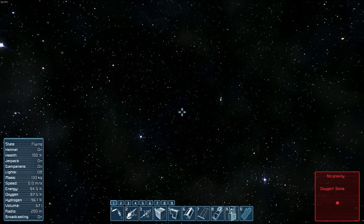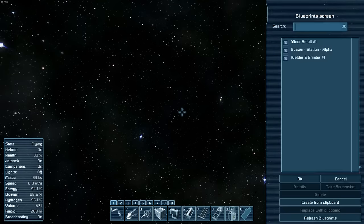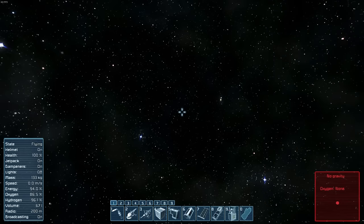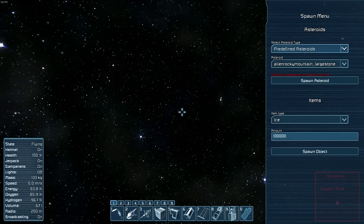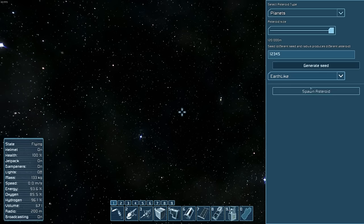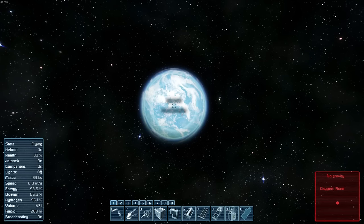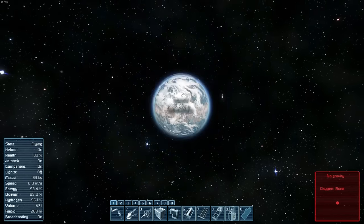I'm flying out — probably about five or six million away — and I'm going to spawn a planet just to make sure you can load into the game with one. I'll remove these planets later; they're just for pure testing. Let me pull up the menu — Alt+10, Shift+10 — there we go. We'll go to planets and spawn the Earth-like planet at full size.